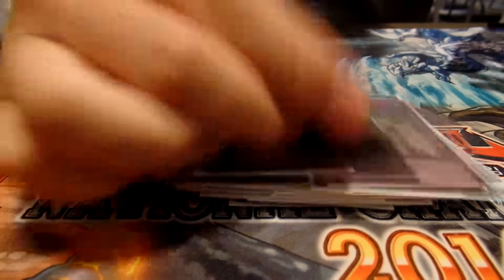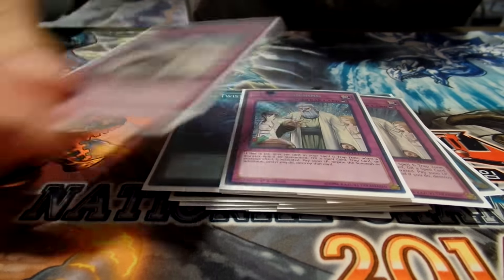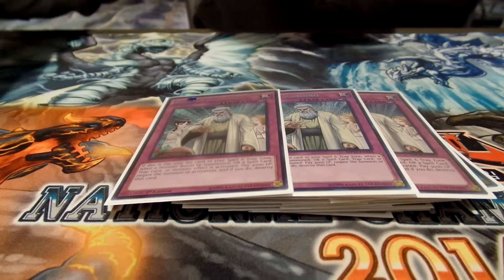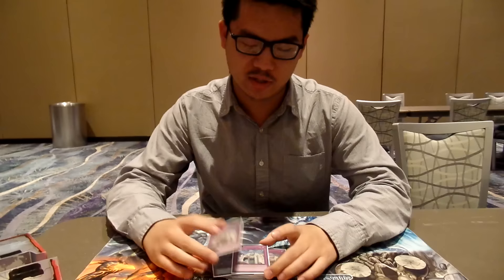Three Solemn Scolding in the side because anytime you go first you just want to open field spell on a monarch. If they Twin Twister it, you can Scolding. If they Mirror of the Ice Barrier, or if they Turnabout Switch your guys, you can Scolding it and probably just win the game — especially Twin Twister, because being able to out the field spell, have another out, and make a play without summoning Dweller is really hard. Three Scolding going first is good against almost any matchup.